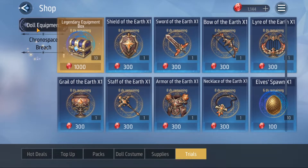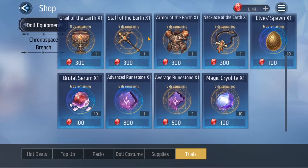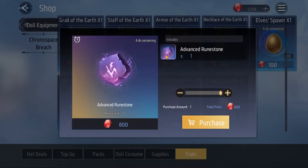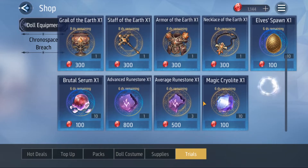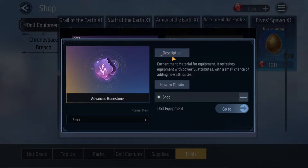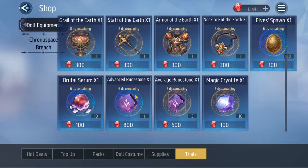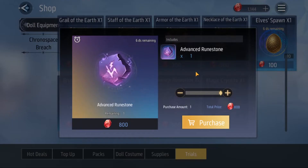There's also the trial shop where you get your red stones, and you can buy some items there. Something really important: weekly there is an advanced runestone that I highly recommend you buy every week. This basically guarantees SSS once you hit 20 on your luck roll, and it's also one of the only ways to get a 15% chance on your third line.